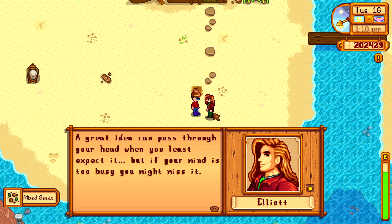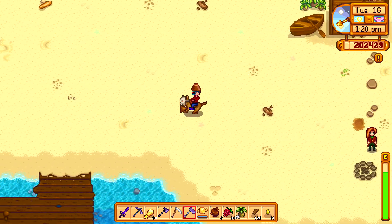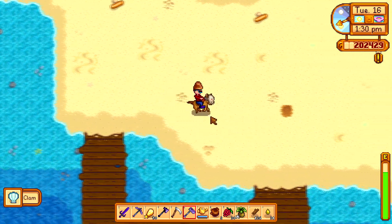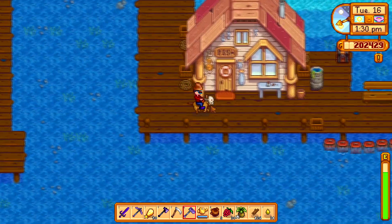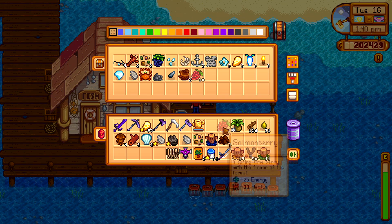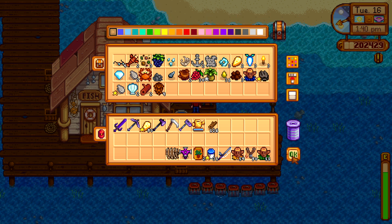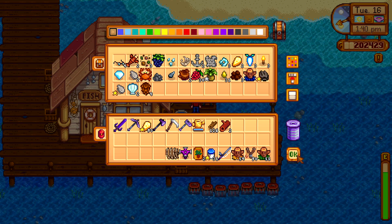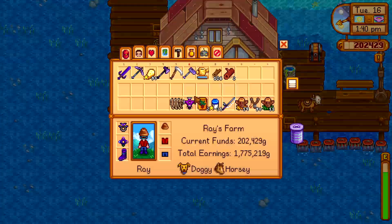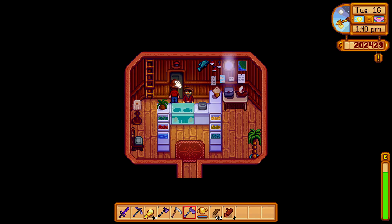Wormies. Ready to pass through your head when you least expect, but if your mind is too busy you might miss it. Warp Totem Beach. I'm gonna throw this crap in here — I got so much crap. I'm gonna take the wood and the hardwood. Oh, I can craft a chest without being at the workbench — I can craft it anywhere. I always think I have to be at the workbench. This is not Minecraft.